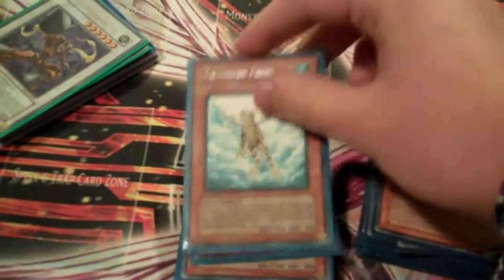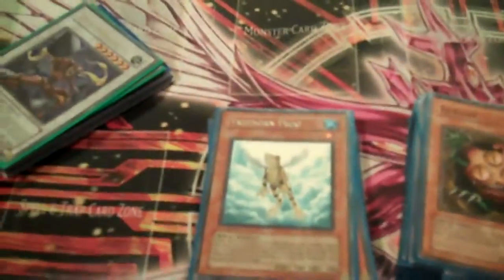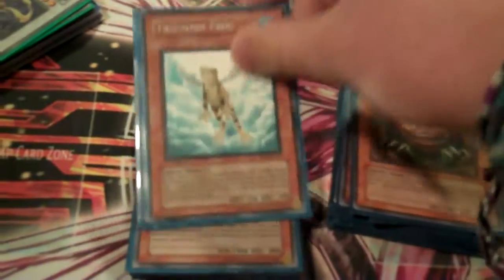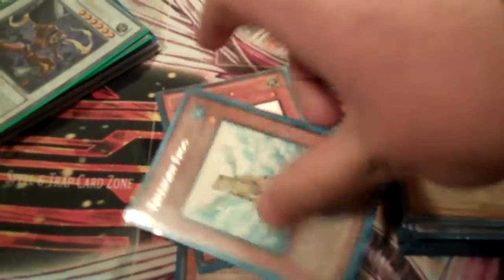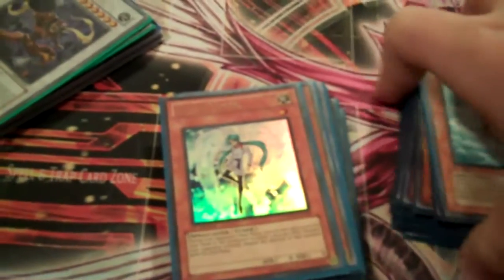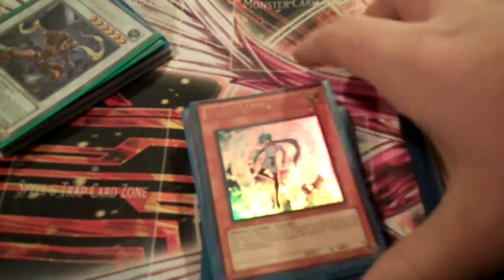Sangan searches like everything in the deck. Treeborn Frog — this is another tech choice. Treeborn's in here because a lot of the times I have Quick Draw but I don't have the Dandelion. So he allows you to go into Drill Warrior easier, and gives you access to 8-stars with Debris better. You can go Debris, bring back your Dandelion, go for an 8-star like Scrap Dragon, and then pop off tokens. Just one Effect Veiler. At two it's dead too much against a lot of decks. I side into the second one in the mirror match to stop Debris and Drill Warrior. But at one right now it's been working fine.